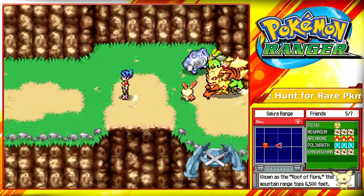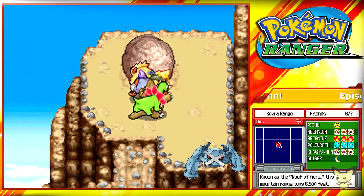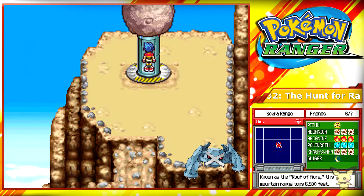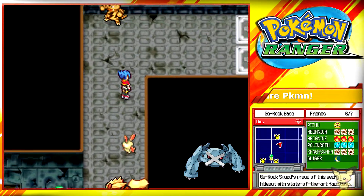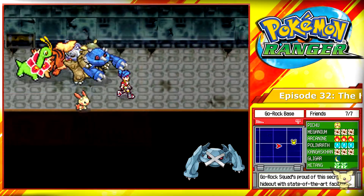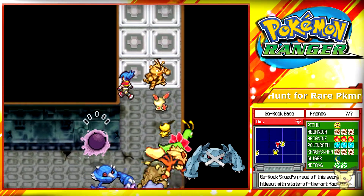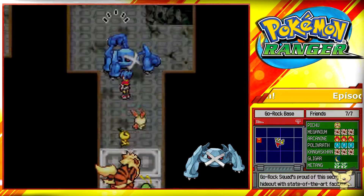Progress forward to the Gorok Squad. Capture yourself a Tangela, or else it's going to be a bit of an issue. Just keep progressing forward and you'll find yourself back in the Gorok base. The last time you came here it wasn't blown up, so just keep going. As for this section, just keep progressing forward — no issues here — and eventually you should run into Metagross. There will be two Beldums; I'm not sure if you can avoid the Beldums, but they're there.